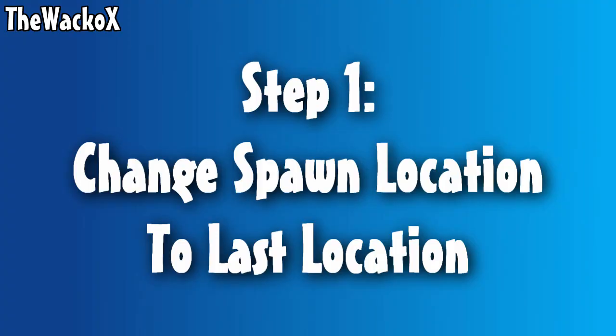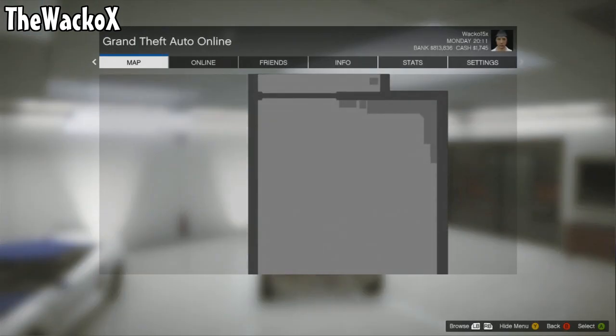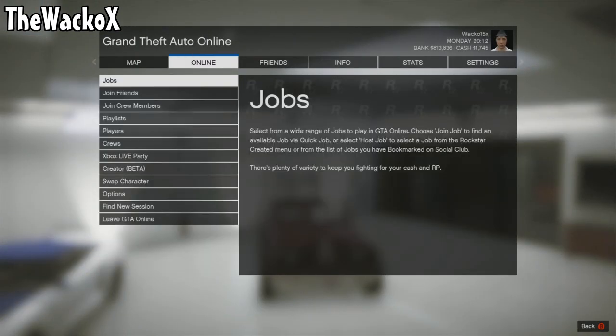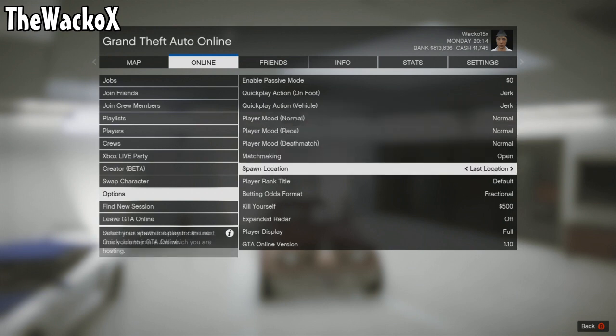Step one: you need to change your spawn location to 'last location' before you do anything, otherwise this won't work. Go into Online, press Start, go to Options, and change your spawn location to 'last location'.